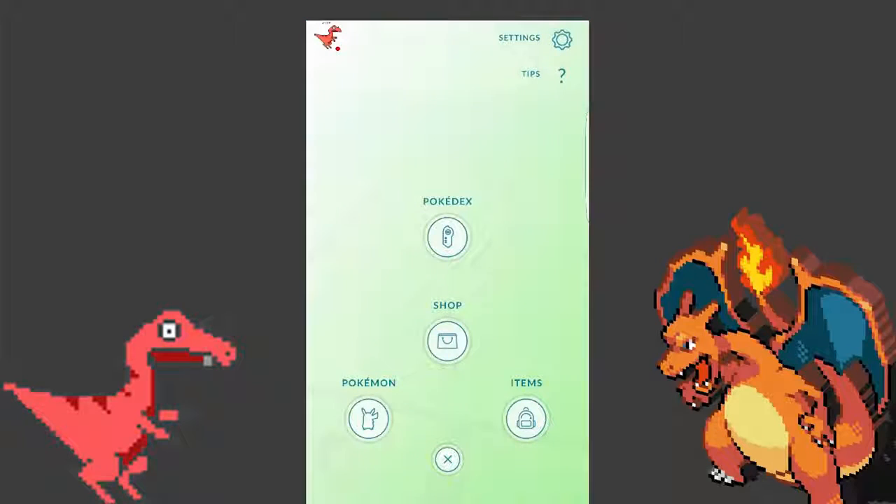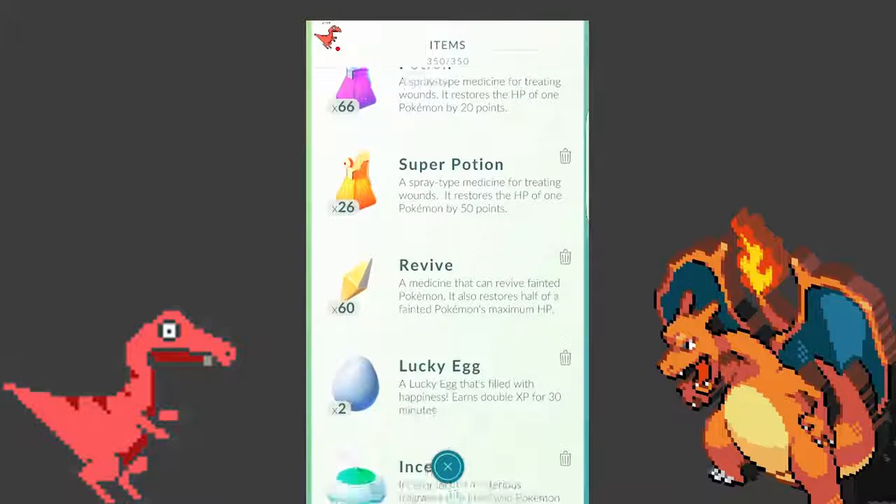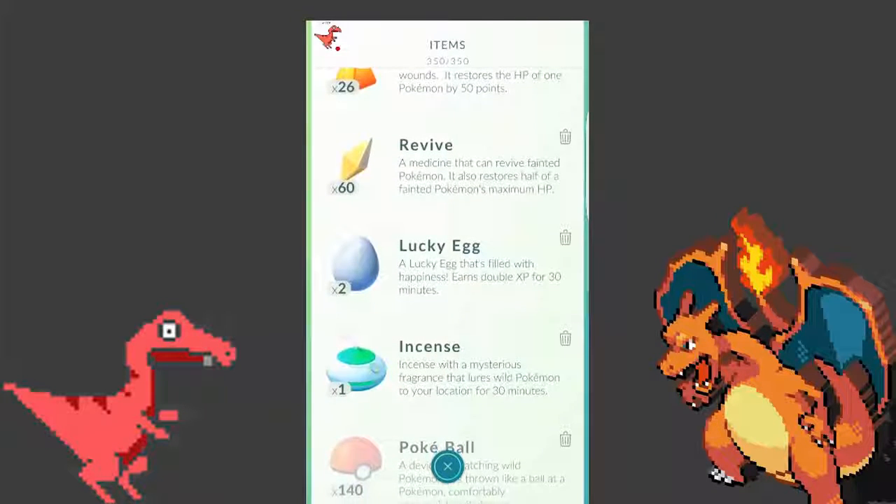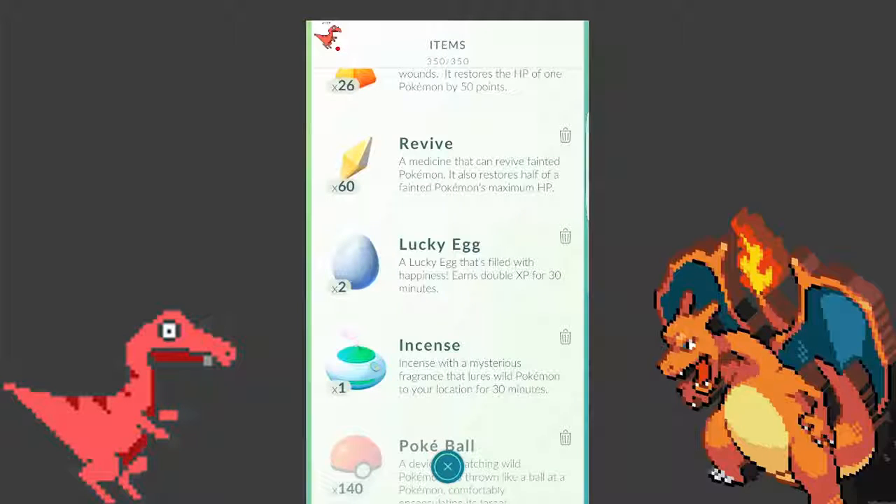So we're in the game right now as you can see, and all you have to have for this tip is a Lucky Egg. With a Lucky Egg you earn double XP for 30 minutes. So you want to pop that, but first you want to see if you have a ton of Pokemon that can evolve.